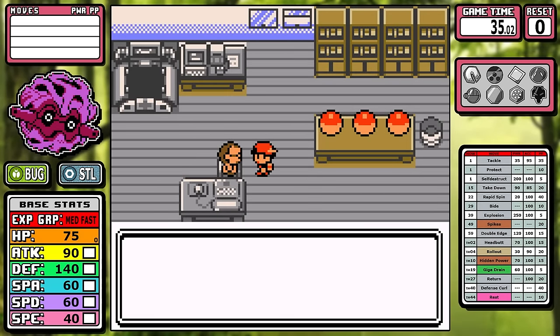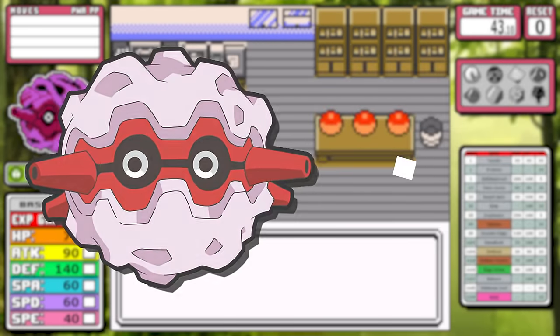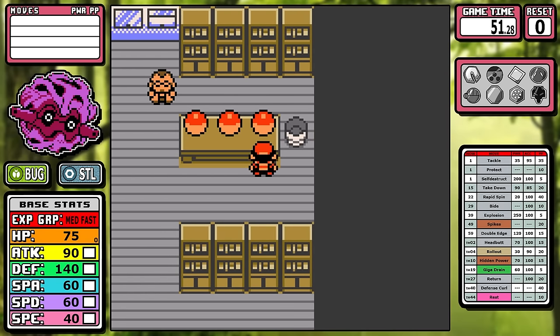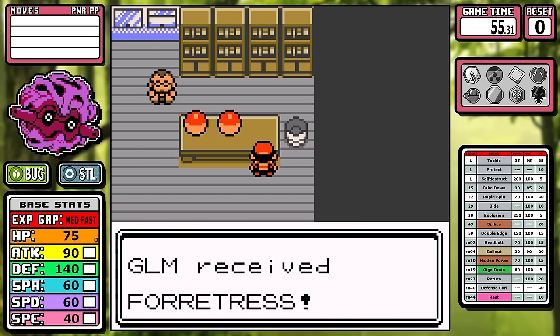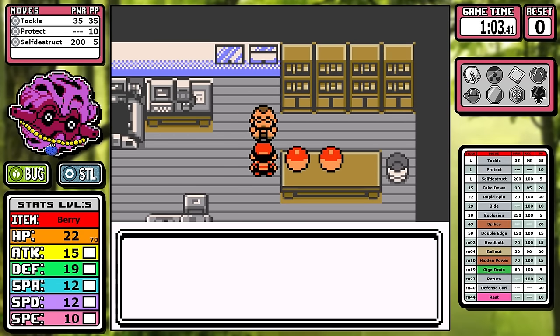I've been talking about this for a while and I think it's finally time to take a look at Forretress in Pokemon Crystal. This Pokemon has been a bit of an enigma for me. You only see it during the Koga battle in the Elite 4, it's always annoying, it's pretty tanky, and I've wanted to put it to the test. So let's see how it does on its own, start to finish.